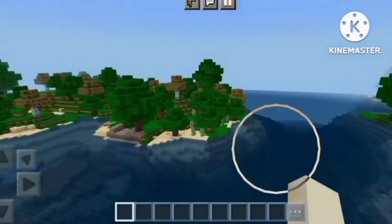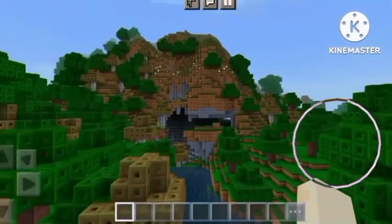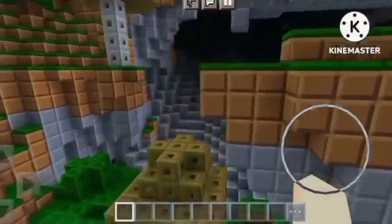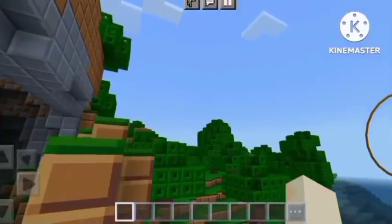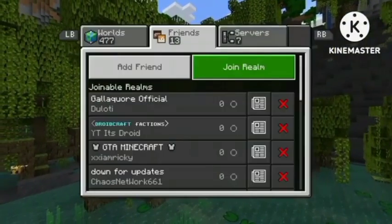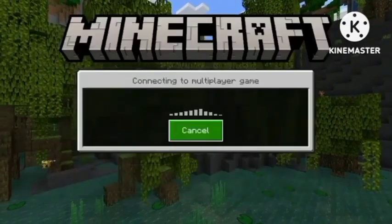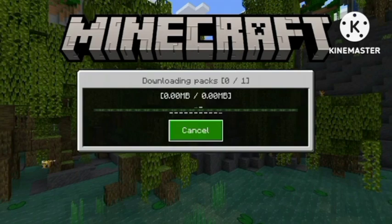So what you're going to want to do is leave your phone's world on — it has to be left on — and you're going to join in through your Xbox or PS4. Make sure not to turn it off. On your Xbox, go to Friends, scroll down to LAN Games, and you should see it there. Hit Join and then Download and Join — that's how you download the texture pack.